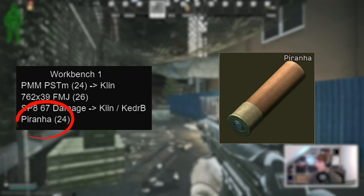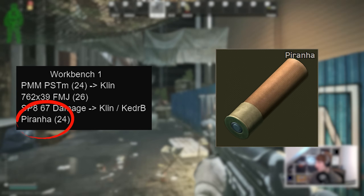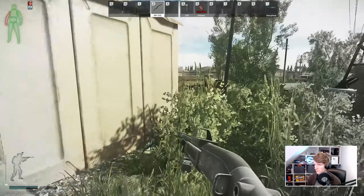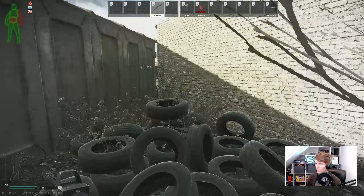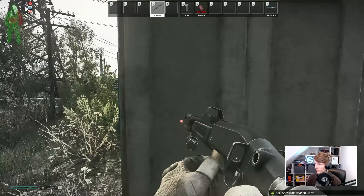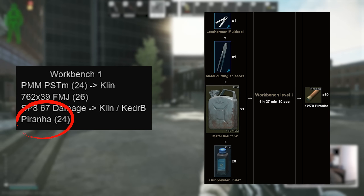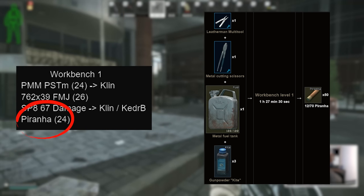Piranha is actually rather powerful. The special thing about it — the same as its bigger brother flechette — is that the armour damage is pretty high. While only 24 pen as a headline stat, it fires 10 projectiles at a time, each calculated independently, so it smashes armour durability way faster than you'd expect and can punch above its pen level to a far greater extent than the number indicates. The problem is that it needs an empty metal fuel can to craft early, which is hard to get. These can be picked up from the flea later, but by then you can get better ammunition or buy Piranha directly.